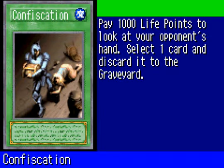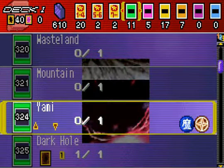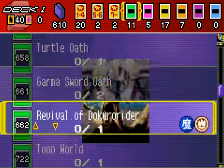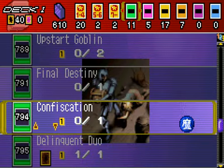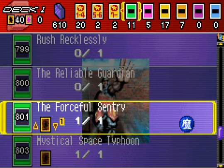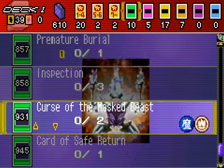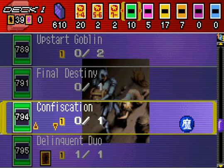Confiscation — pay 1,000 life points to look at your opponent's hand, select one card and discard it to the graveyard. It's kind of like Delinquent Duo, only I get a choice. So even though it's gonna cost me some life points, I'm putting that in. Question is, what do I take out? Let's take a look at the spells I already have, because I don't want too many of the same type. Problem is, all the ones I do have are very good. I think rather than Forceful Sentry, I'm gonna go with Confiscation. That'll probably be the better decision. I'm gonna have to look for Confiscation — oh, there it is, right next to Delinquent Duo in card number.